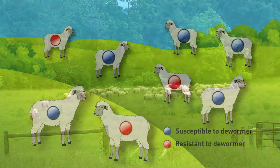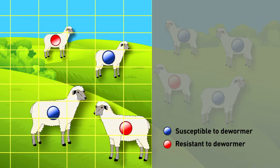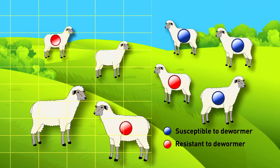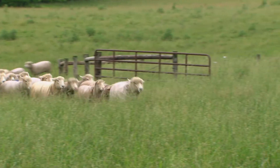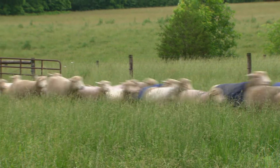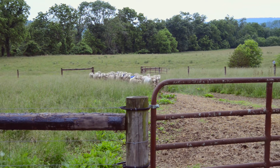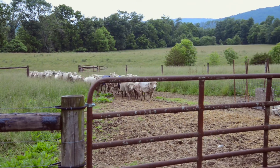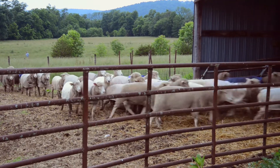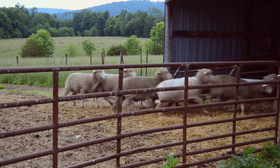Now let's take the same herd and this time select only half of the animals for deworming. After treatment, susceptible parasites remain within untreated animals. These parasites will dilute the population of resistant parasites that are also still present. Fewer resistance genes will be passed to the next generation of parasites. This will help delay or even prevent the establishment of a completely resistant parasite population within the herd.